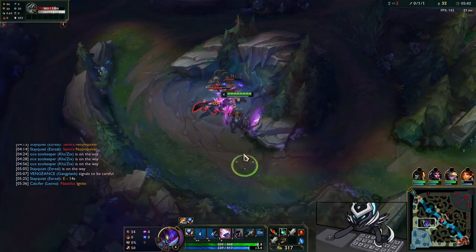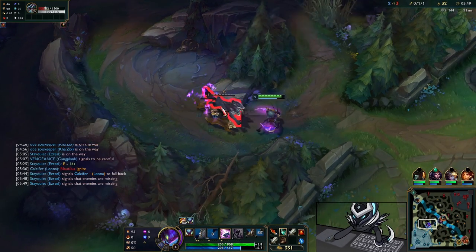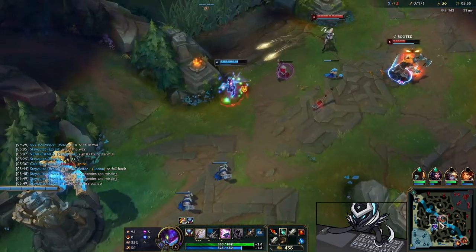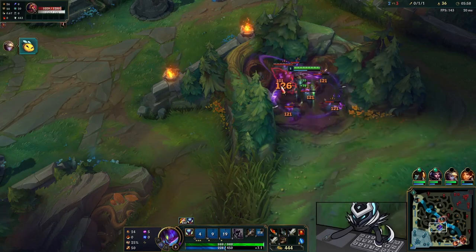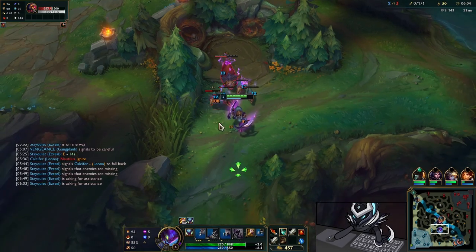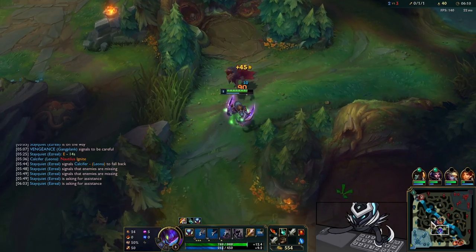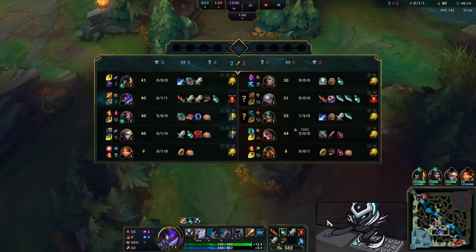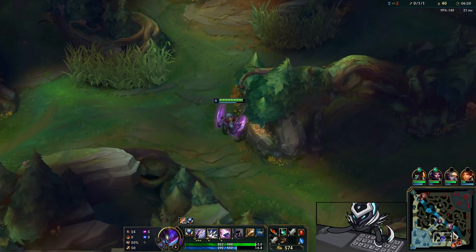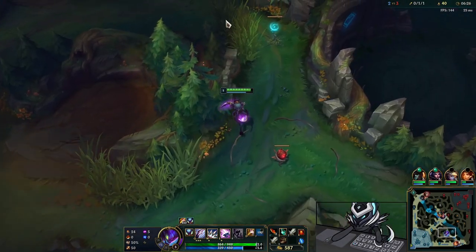I am going to be insanely strong just by using the Ravenous Hydra — that's why I'm recommending it. I have to clear my camps because if I don't, I'll fall behind Diana. This is one of the most important things you can do in the early game: just clear your camps. It doesn't matter if the enemy gets a few kills here and there unless they're hard snowballing a lane.